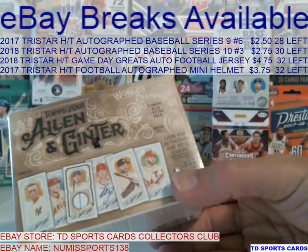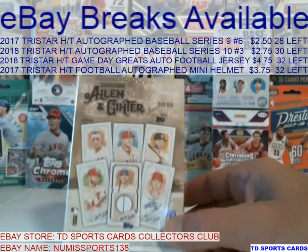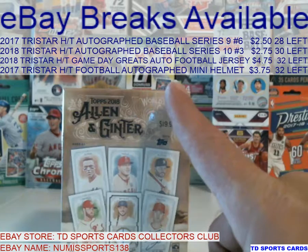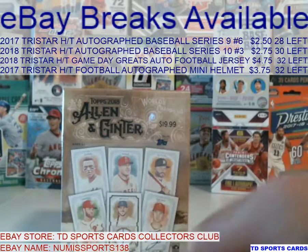I haven't pulled anything crazy out of this thing yet. I know they did put some stuff in relic, so we'll see what happens. If you want to see anything I pulled, you can check out my eBay store — name and everything is right here. If you want to get into a group break, I got last year's baseball, this year's baseball, this year's football jersey, game day greats, and last year's mini helmet group breaks.